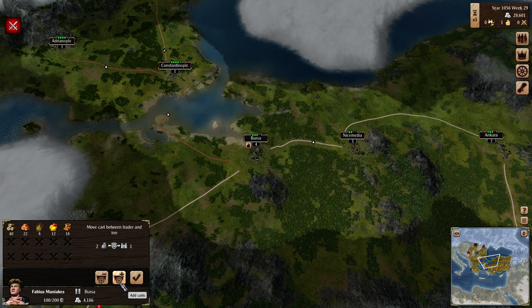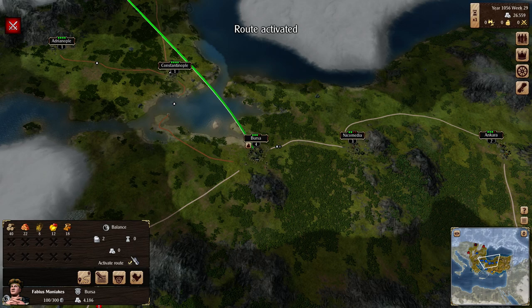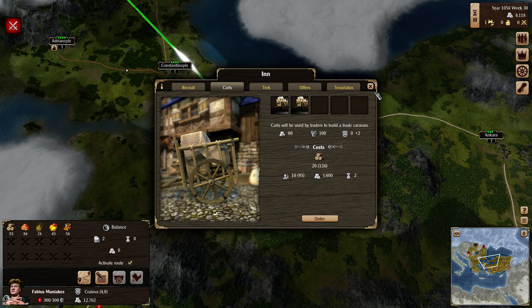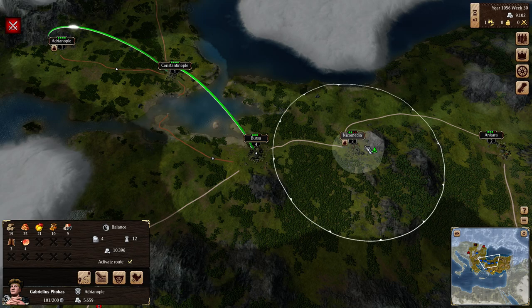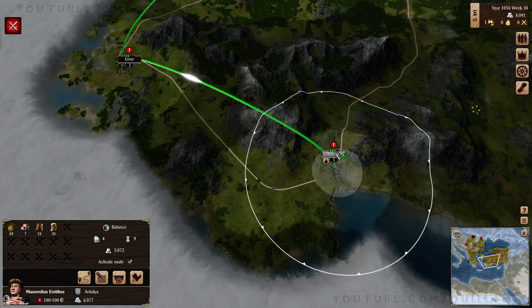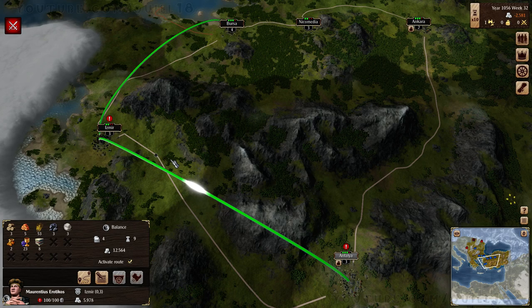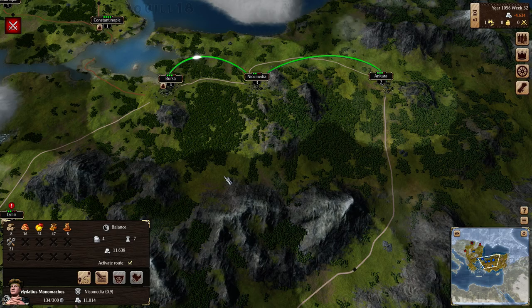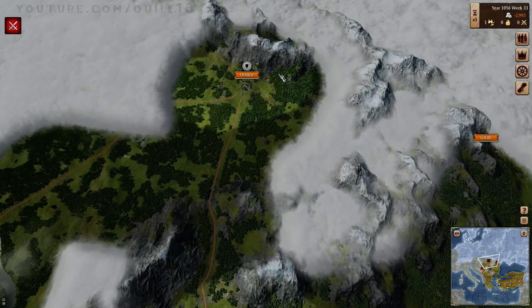Oh! Hang on - cancel the route, go back here. You're going to get an extra cart - actually you're going to grab two carts. Activate the route. 300 goods worth - you could even use more carts. I will queue up an extra couple of carts in my capital here. You over here - you've got 200 already, that's fine. You will want a cart when we get over there. You can pick up a cart in Izmir since apparently you could make use of it. Grab an extra cart, my friend. Really start these goods moving around.